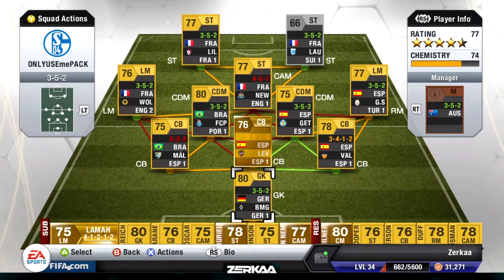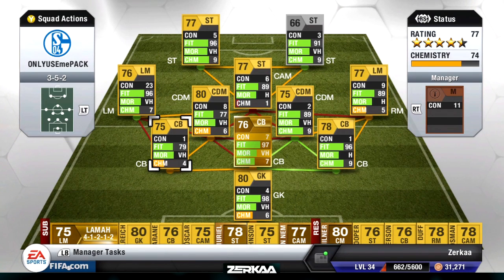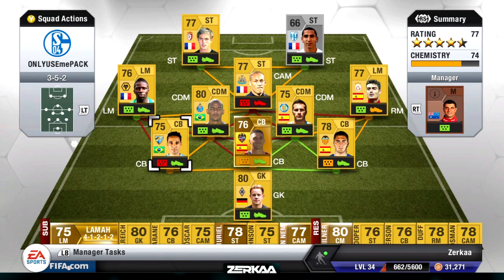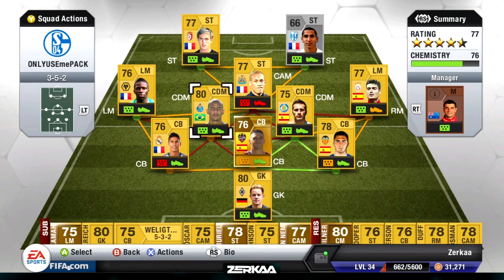There's one change I want to make that some of you guys pointed out in the comments of the last video and the one before that — I can now move Wellington or Silva out, or whatever defender I use, Emerson, and put in Bahrain, who plays for Real Madrid. Because he's French, which links up with Saco, and he also plays in the BBVA, which links up with Balesteros.